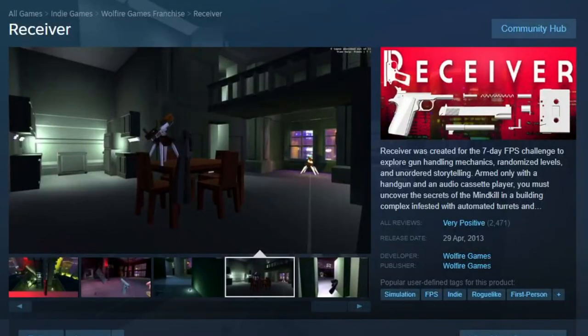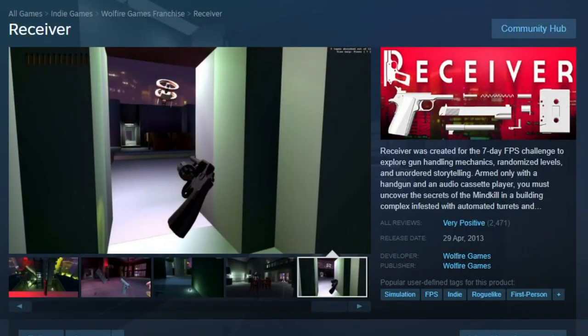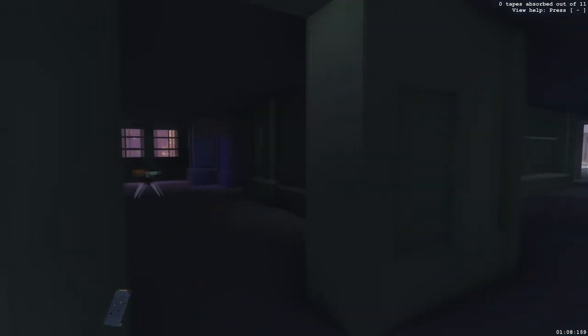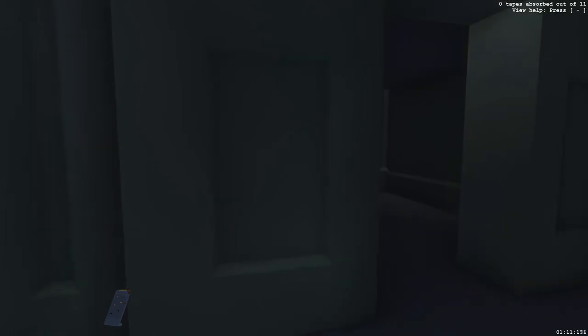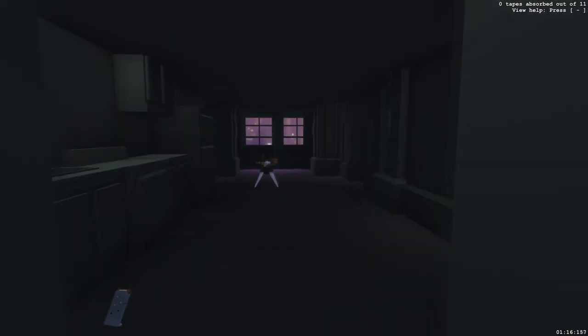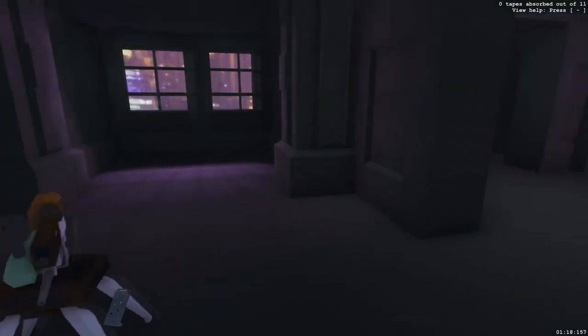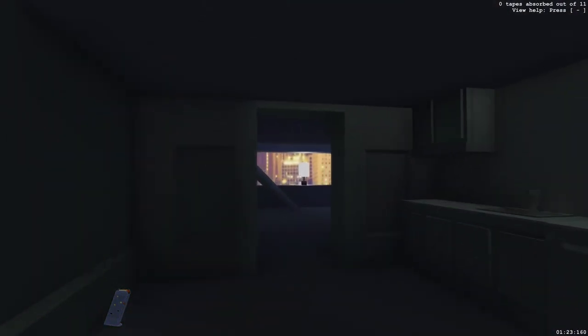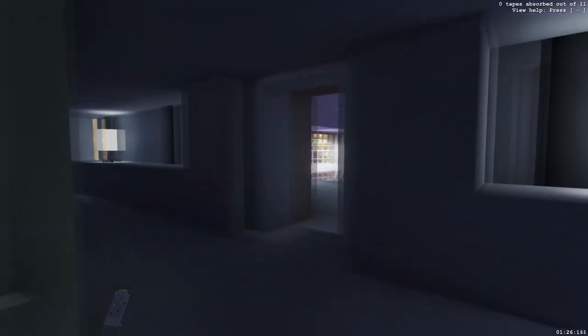Back in 2013, Wolfire Games took part in the 7-day FPS challenge and conceived Receiver 1 as a result. Focusing on gun handling, randomized levels, and unordered storytelling, it did its job quite well. Beginning with one weapon — the Colt M1911 — two updates added the Glock 18 and the revolver, each with their own mechanics and modding support. I didn't dip deep enough for the mods, but stayed a bit for the vanilla handguns. They were decent enough for a game developed in seven days.